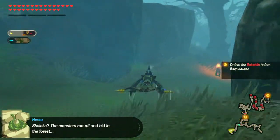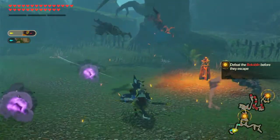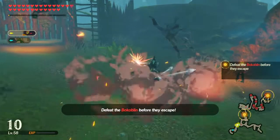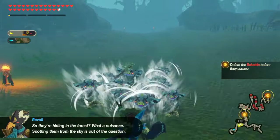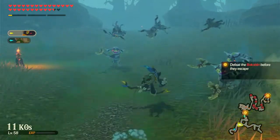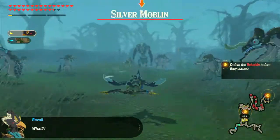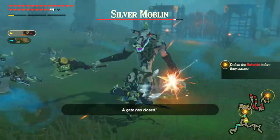While I'm flying like this — Shakala, monsters ran off and hid in the forest. They stole precious resources; we can't let them get away with this. Defeat Bokoblins before they escape. They're hiding in the forest — what a nuisance. Spotting them from the sky is without question useful. They're trying to escape; this seems like a strange setup. There's a Silver Moblin — I think I have to defeat this before I can get through.